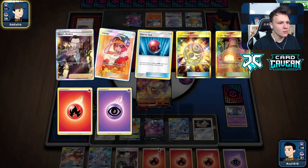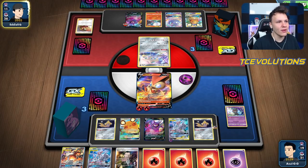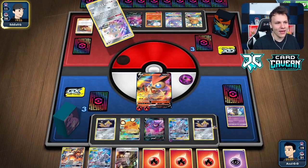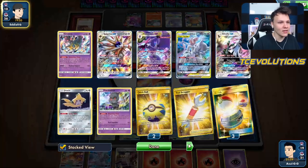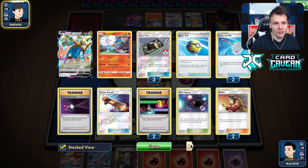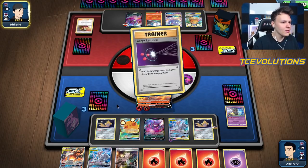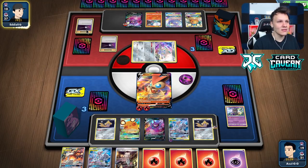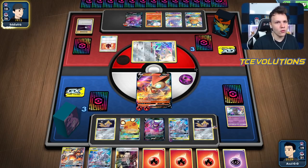We should have Crobatted to dig deeper before the Stellar Wish. I even mentioned the second Dedenne being prized and then played it out like it wasn't. Now we're in big trouble — didn't get a Welder, that was rough. Now the snipe play is off. If they have the Great Catcher play we just lose. We can Stamp and Turbo Strike Blacephalon and hope they can't find their big Blacephalon. Sometimes with Incineroar's GX attack you can just mill and win — I've won games against Baby Blacephalon like that as Mewtwo.